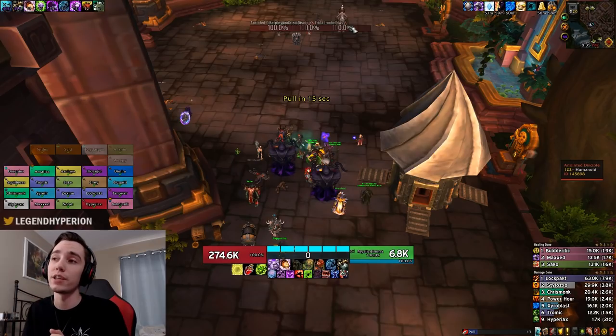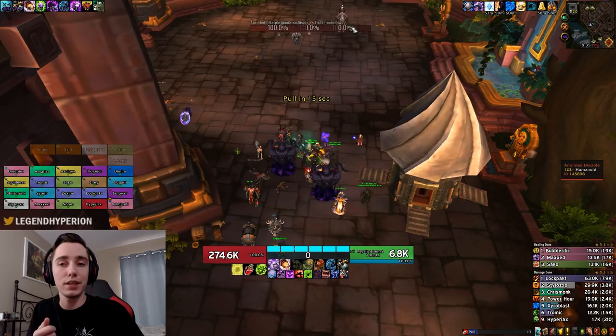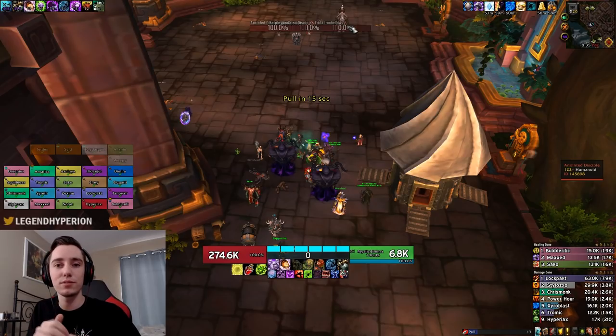For the third strategy, you can actually tank the adds on top of the boss and nuke everything down. But for this strategy, you need very high raid damage and very good healing cooldowns because the boss will be at basically close to a hundred stacks. Whenever she does her AoE towards the end of the fight, the entire raid will almost get one shot. So if you have raid cooldowns like a spirit link and maybe double darkness, then you can live it, but outside of that, it's very iffy.